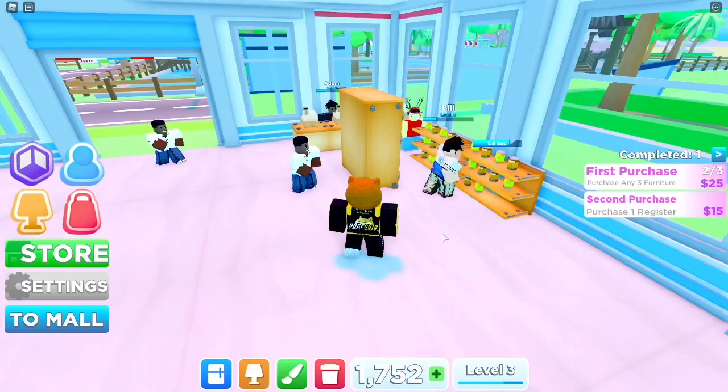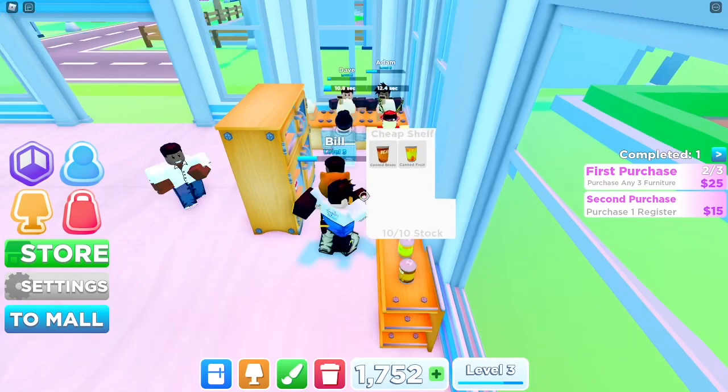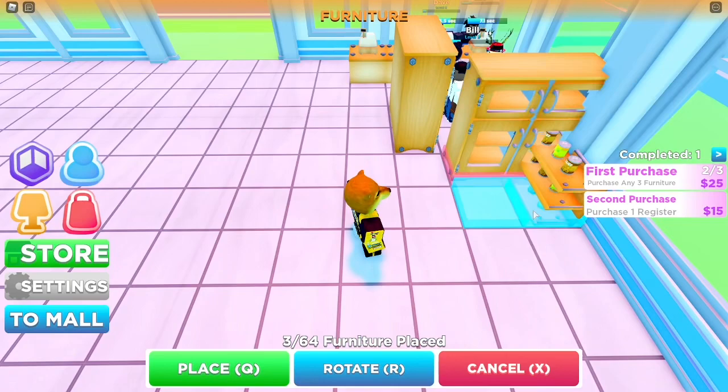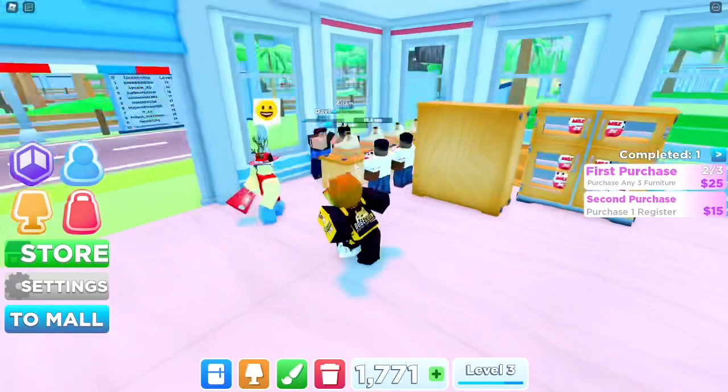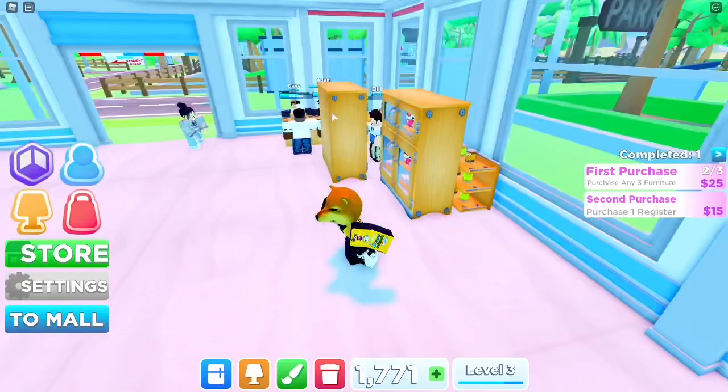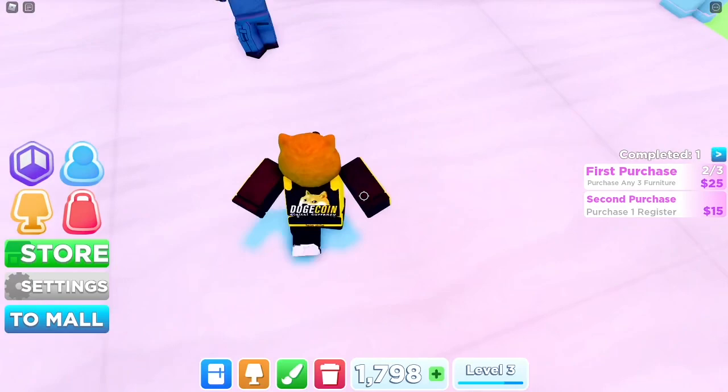Next, just maximize your space. As you see here, when you put something down there's a gap in between — you can place items right next to each other and maximize your space very easily. Customers can still come in between and buy from either shelf, so if you want you can fill your entire store up with shelves like this.